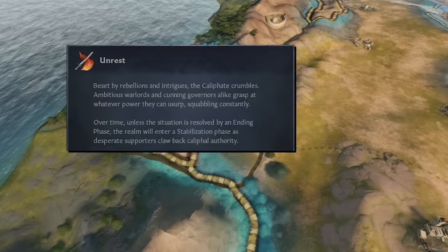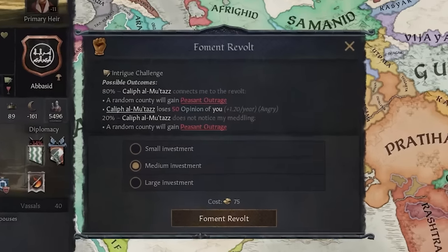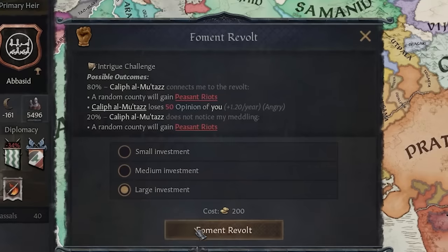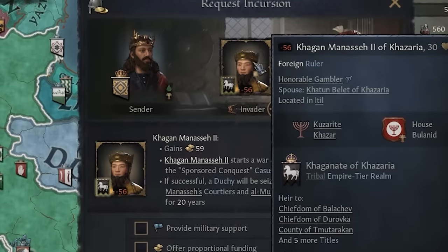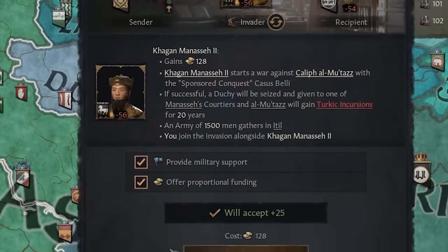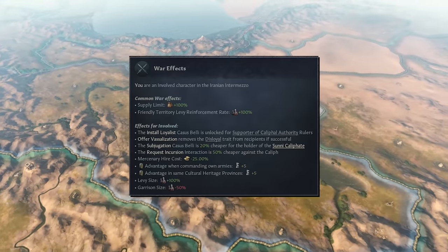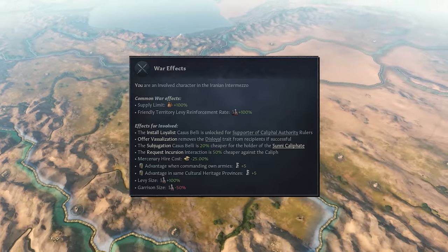The Iranian Intermezzo always starts in the phase of unrest. Both sides are given a myriad of tools here to clash with each other. Detractors will be able to destabilise the entire region by fomenting revolts as well as inviting in foreign invaders when they pay powerful Turkic warlords to attack their opponents. It is also much easier to invade entire kingdoms in one fell swoop, should that be what you desire.